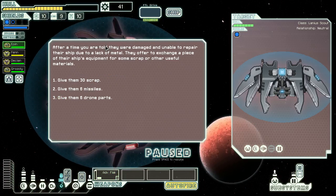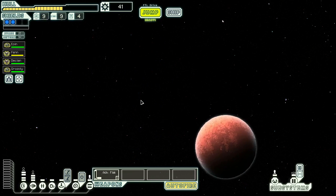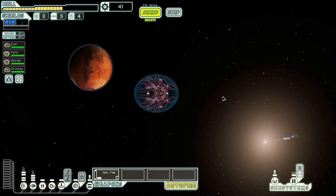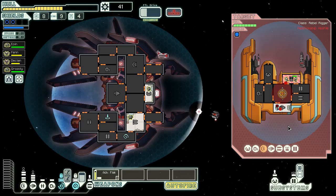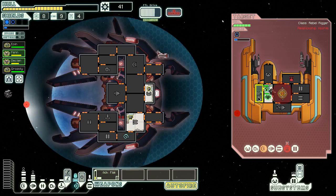Ask if they need help — we can help them. Told they were damaged. I will repair their ship — due to a lack of metal they have to exchange a piece of their ship's equipment for some scrap or useful materials. I'm not gonna use drain parts. Advanced FTL — I don't think I have ever actually used it, but could be helpful in Sector 8 if we're trying to get somewhere and then have to backtrack. Let's go there — we'll be able to get through there. Take that — teleport to there.